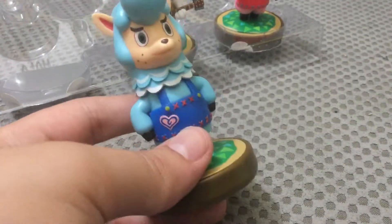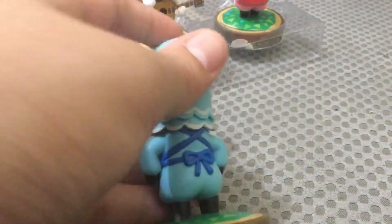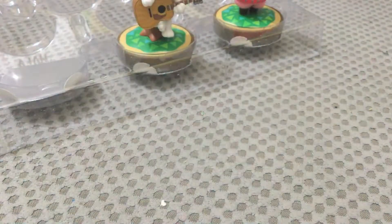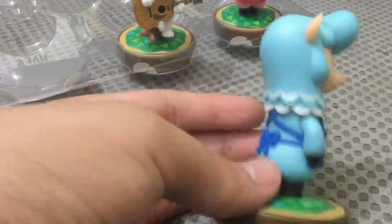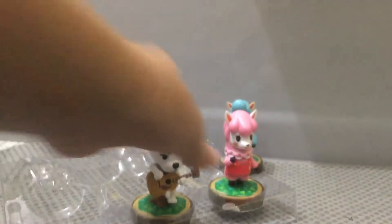Anyway, this is the box again — Cyrus. Look at all the detail on the apron. His hair is fluffy, and then his butt. And he doesn't have any feet, he just has pirate legs.